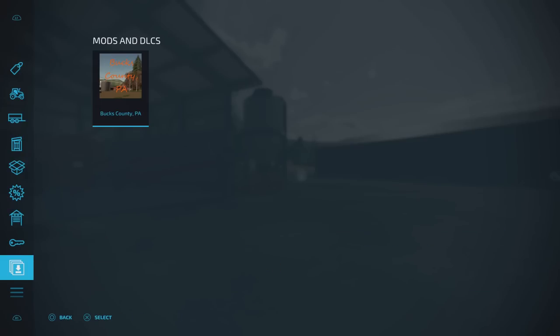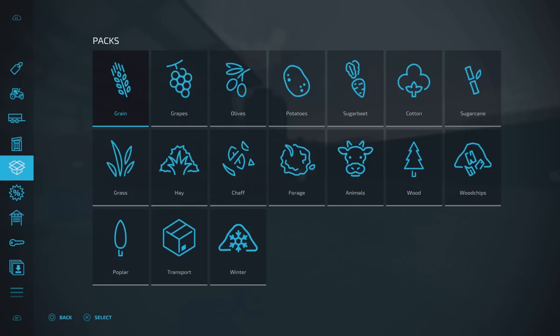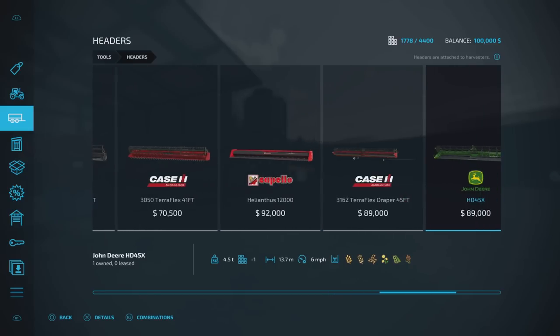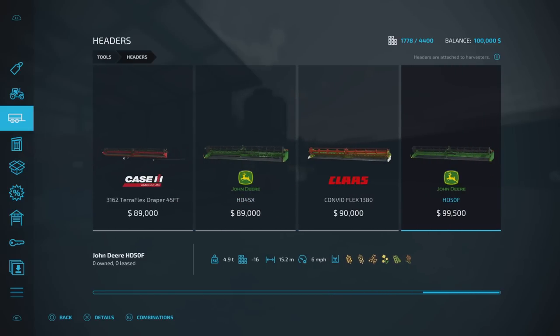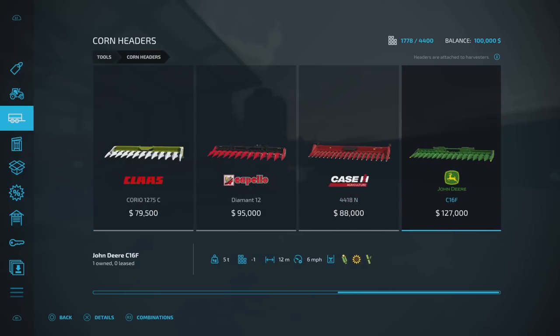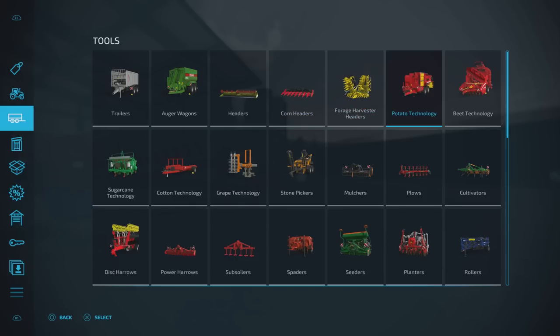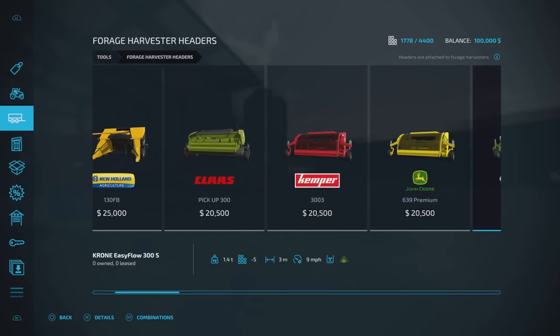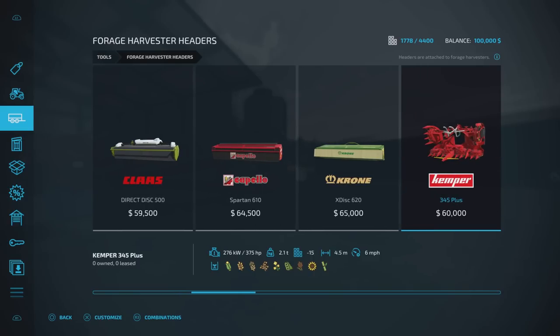That makes me wonder — if we go to our headers, it's interesting that the harvesters say they'll do sugarcane but the headers don't. What about the corn headers? Yes — there you go, your corn headers do sugarcane. And checking the forage harvesters — yes, sugarcane on the forage harvesters as well.